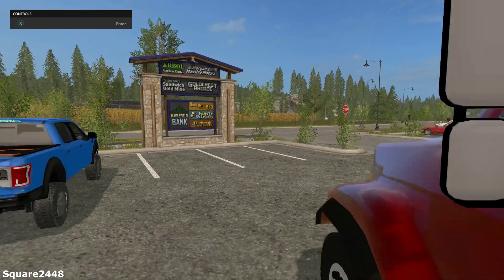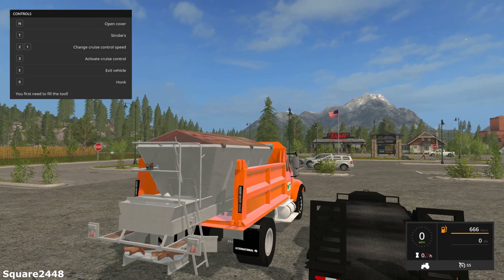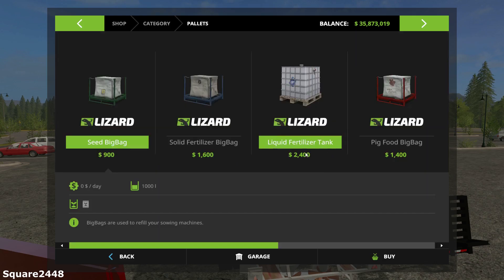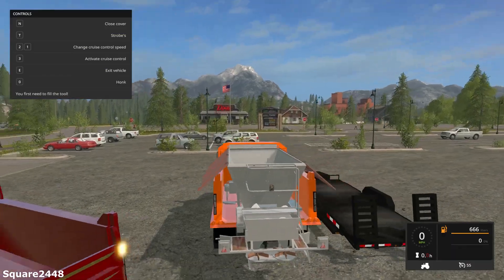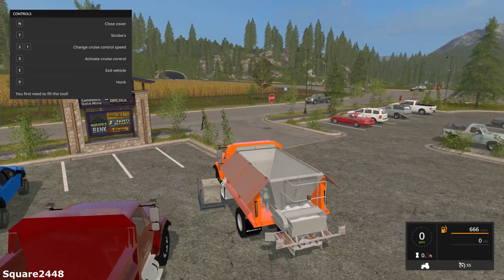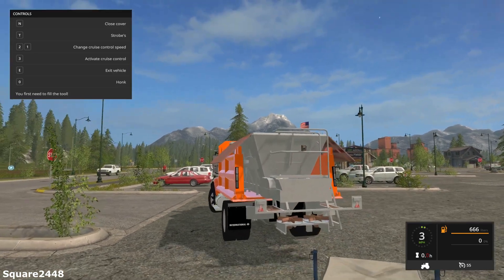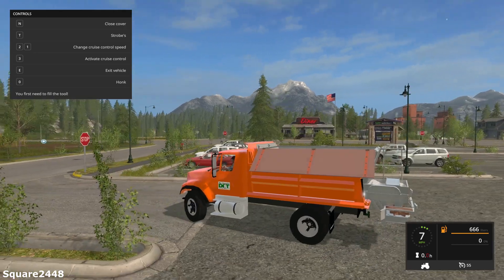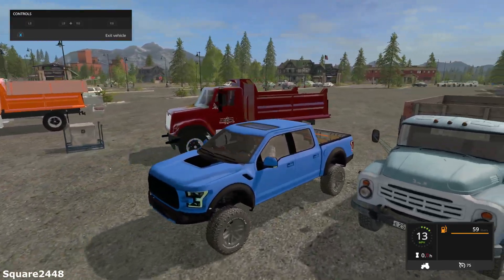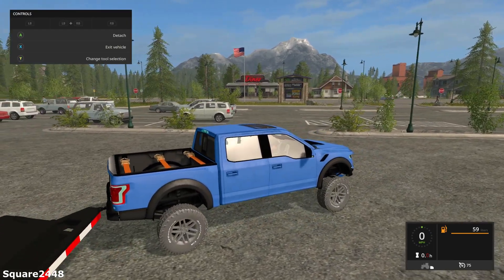The other one is the same truck but with a sander on it — it looks really cool and you can actually fill the sander up. You can take the cover off, which is also very realistic. I think we'll try buying some fertilizer — I believe it is the solid fertilizer, but I'm not sure exactly what you put inside here, whether it is real salt or fertilizer. It does work, I just need to figure that out. I really recommend these trucks. We'll hop in the Ford Raptor and attach to this utility trailer, which came out at the same time as the other Fords.